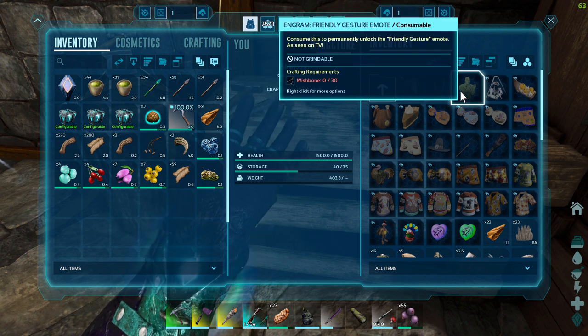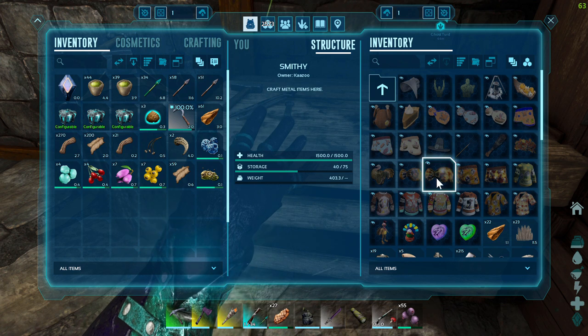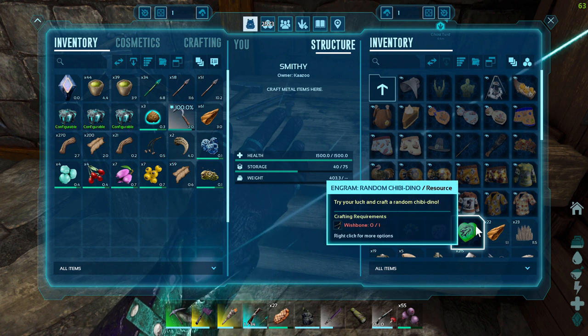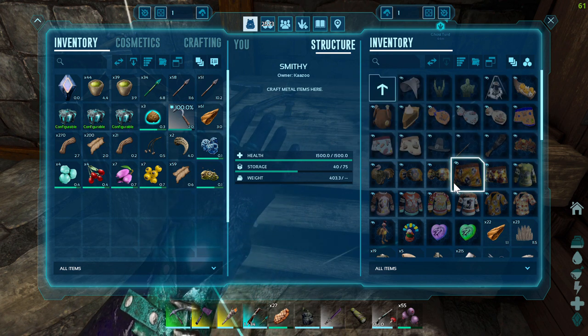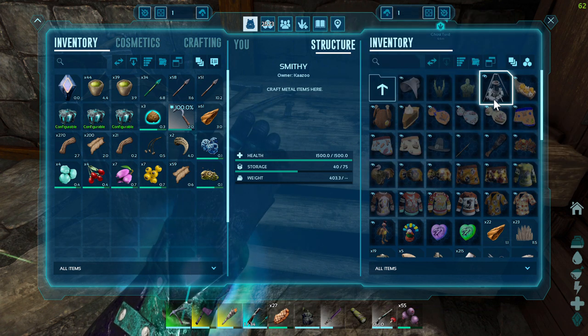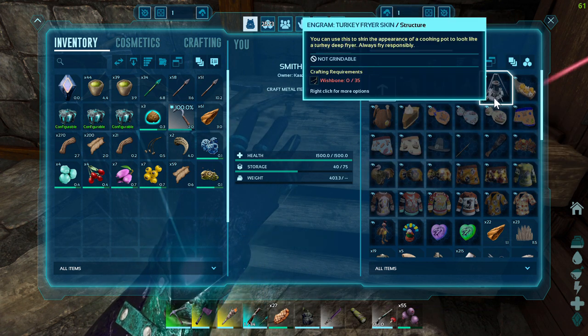I'm going to click the Holiday tab and there's all the stuff. It takes a lot of wishbones. The problem is getting wishbones — you get about three to five every time you kill a super turkey. Super turkeys are tough but killable. You can kill them with weapons or dinos. You've got a wyvern, though you won't have one on the Island right now.